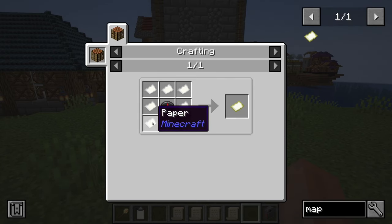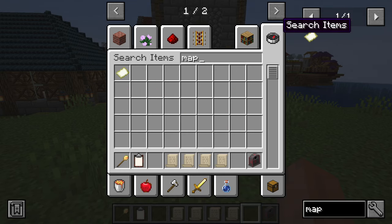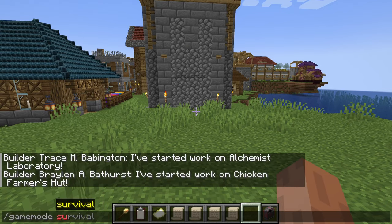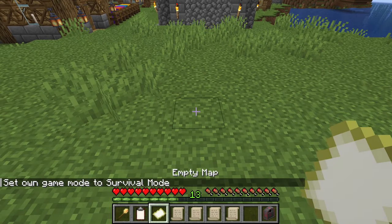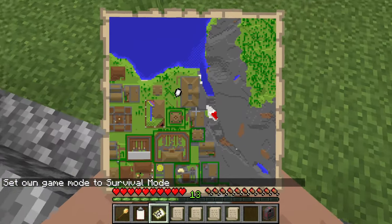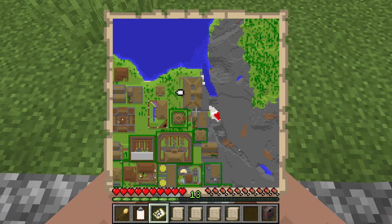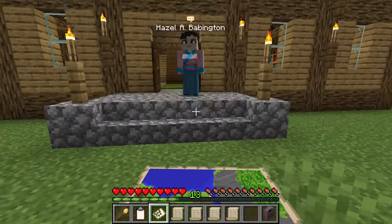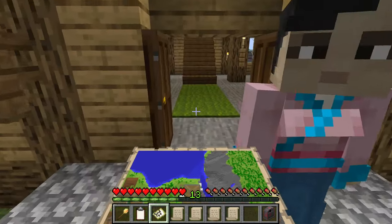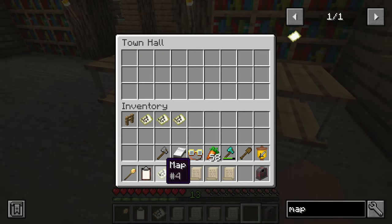You can obtain a map by crafting it, or like I did, by creating one in creative mode quickly. Then in survival, we right-click and you can see it filled in the area around me. This is a normal scale — you could upgrade it in Minecraft, but we need a normal scale, so take it exactly like this.